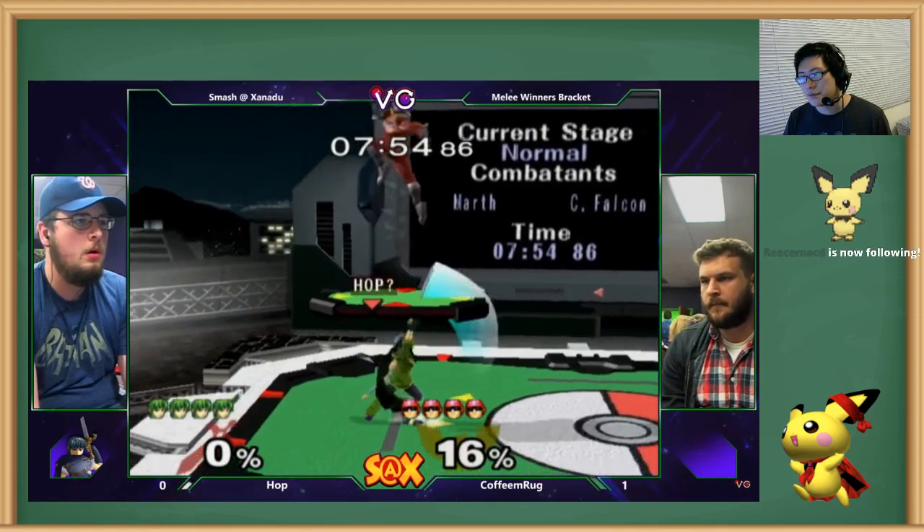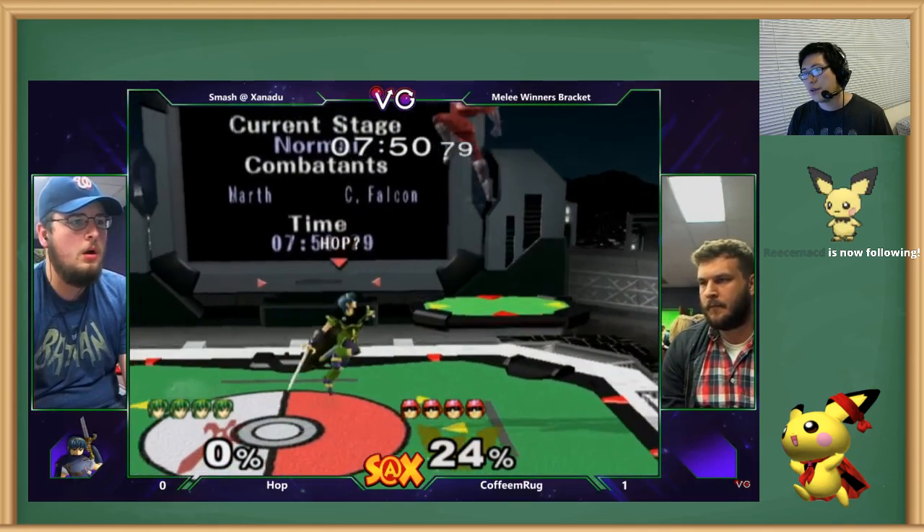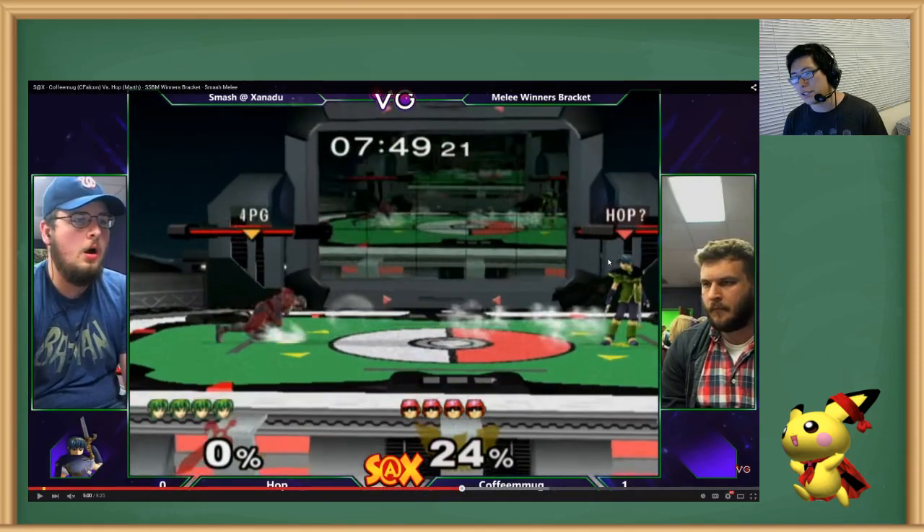Okay, your dash dancing is a lot better now. That was a good punish. Once it stops working, once he shields, I would prefer to go for up air up tilt because it pressures for longer — it keeps him in his shield longer than just up tilting, because he could just jump out after the up tilt. FOD is my favorite — oh, he banned FOD. That makes sense. I think Yoshi's and FOD are both really good, so you could just go to whichever one they don't ban. A lot of Falcons will ban Yoshi's too.